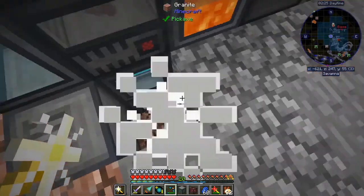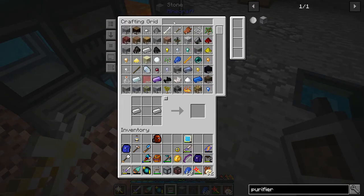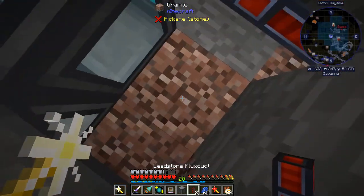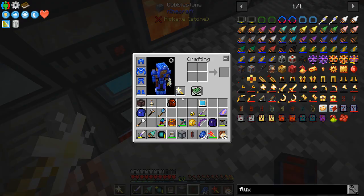Oh yeah, that'll be pretty easy. Let's get some of our flux ducts — I'll probably need two or three of them. I did finally craft myself a dank null, because we've gotten to the point where I'm no longer concerned with collecting blocks for building purposes. We should have a good supply of blocks now. The dank null is pretty useful.